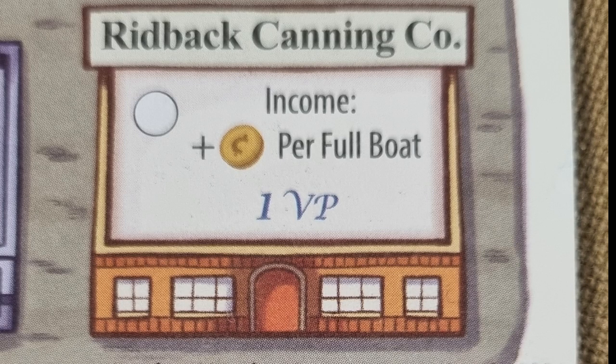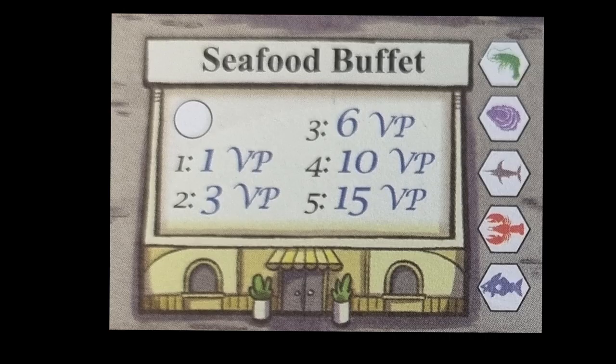The canning company — when completed, if you have any full fishing boats, you can add one income per full boat during the income phase. The seafood buffet — after checking off the circle, on future turns when you select a boat die, instead of marking it off normally, you can choose to mark off the corresponding symbol at the buffet. For each one that you mark off, by the end of the game you will receive the indicated victory points.